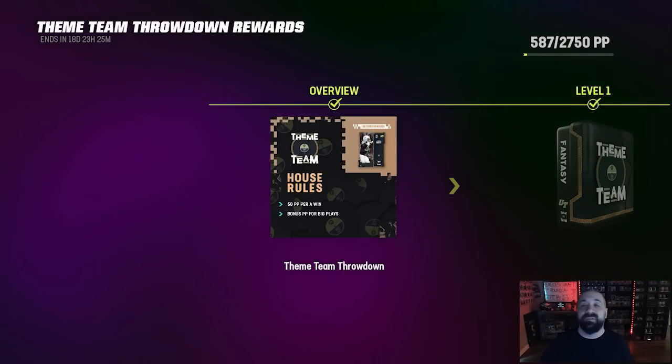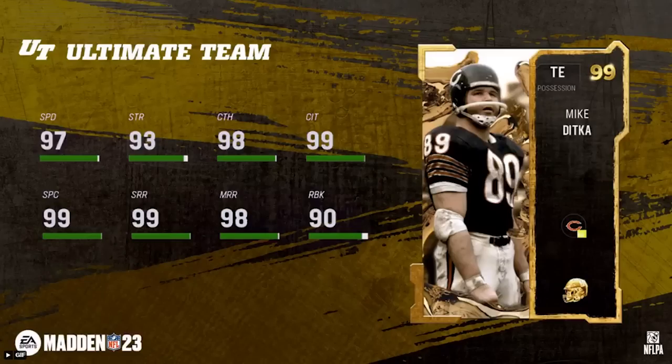Let's talk about this week's Ultimate Legends. If you missed the reveals on Twitter last night — on offense, the legend is Eagles legend Mike Ditka: 97 speed, 90 run block, 98 mid route running, 99 short, 99 catch, catch in traffic and spec catch all very good. Looks like a really solid card — I'll definitely be picking him up to add to my Eagles theme team.